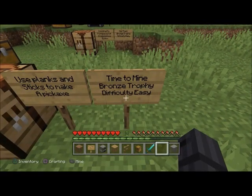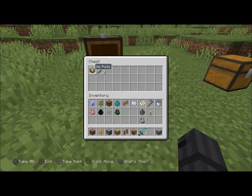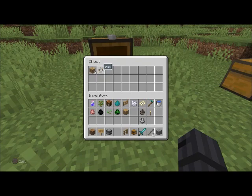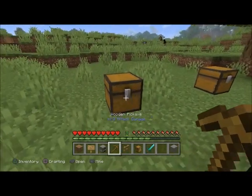Next one: 'Time to Mine' — bronze trophy, difficulty easy. Use planks and sticks to make a pickaxe. You need three packs of wood and two sticks, and then right here you should get it.